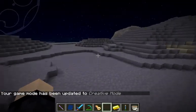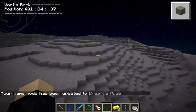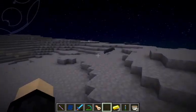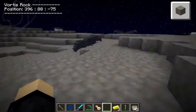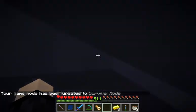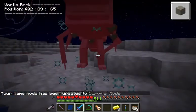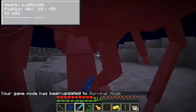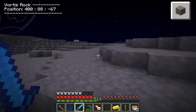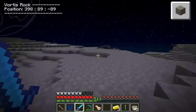It seems to be rather hilly, we have some sand that spawns here, ores on the surface - both types of quartz. Oh, there we go - here's some Zarbi and a Larvae Gun. Let's get back into survival mode. These guys are strictly aggressive and hostile mobs, and they make the sounds like they do in the show. They seem to be a little tough to kill.